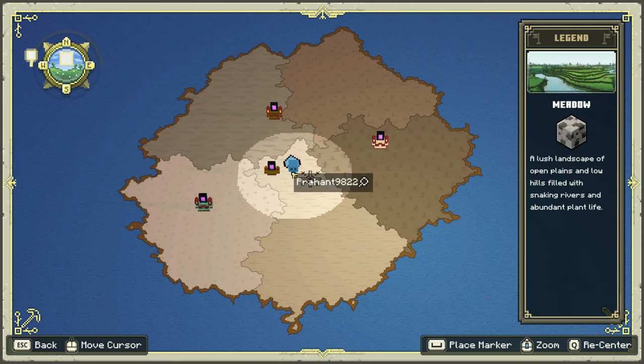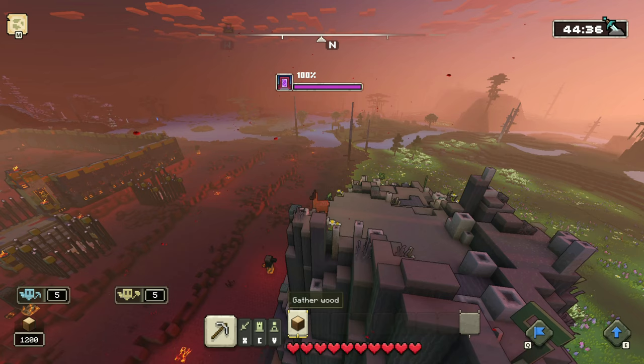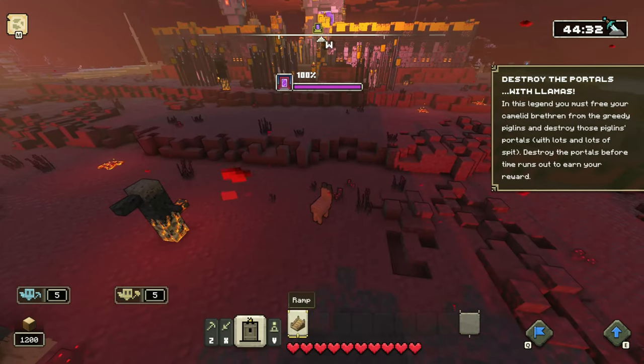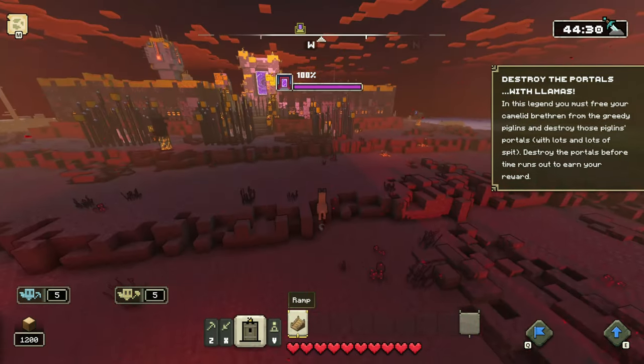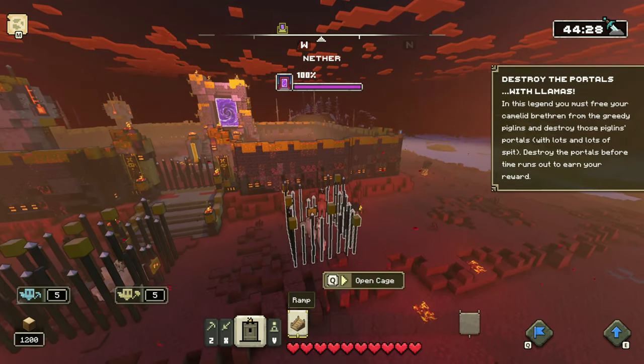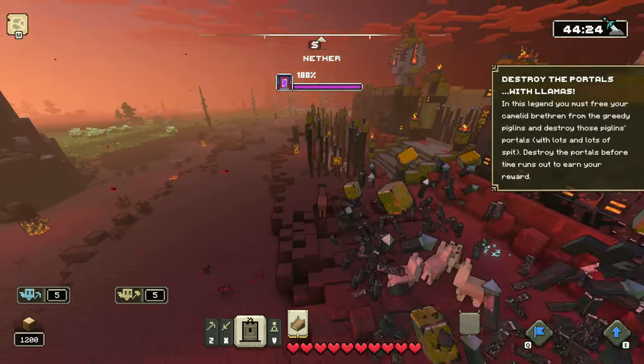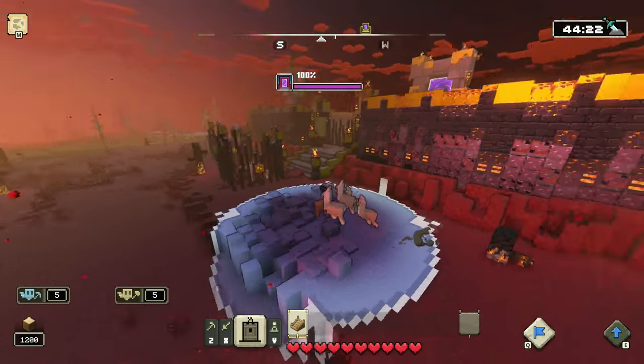As you start off, you'll basically be in the default base, which is really easy. So just rush through it or speed run through it — just get the llamas out straight away, then get the llamas breaking that gate as it will be the most efficient.